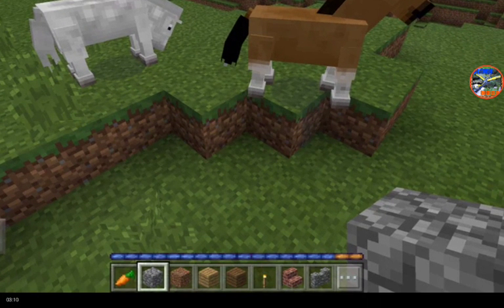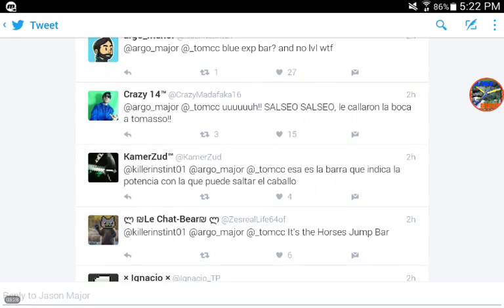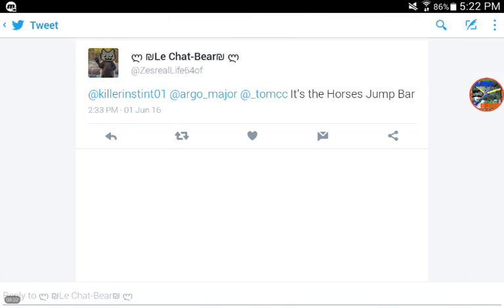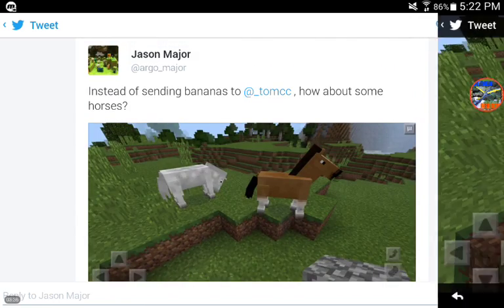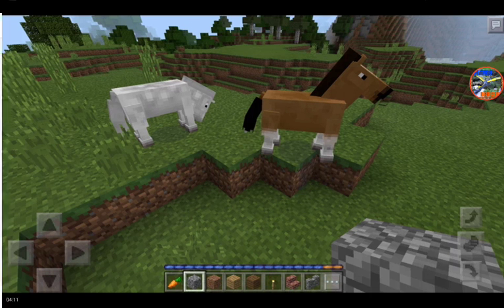I did see on a wikia something about having the experience bar in creative mode, but I think that has something to do with horses. Some people replied saying it does indeed have to do with horses, and one person says it's the horse jump bar. I don't know everything about horses, but I do know that different hearts pop up for the horse when you're riding it, and you have to ride it to tame it. I don't know what this bar is, so if you guys know, please comment down below what this new XP-looking bar could be. Maybe it's the experience bar in creative mode, or it could just be something related to horses.